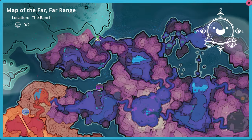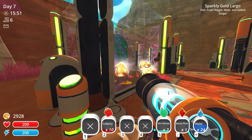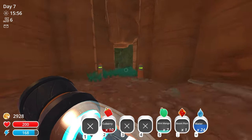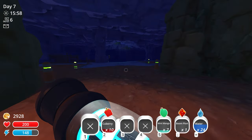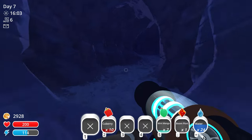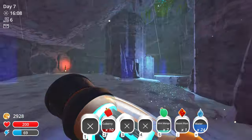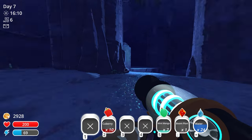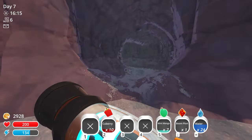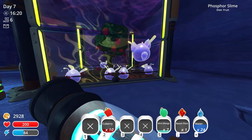Last episode we exploded a gordo in the indigo quarry area, which unlocked a two-way teleporter. Now we can go over to the indigo quarry really easily without needing the pink or blue teleporters, so we can check up on our drills and other slimes. We also got two new slimes last episode.